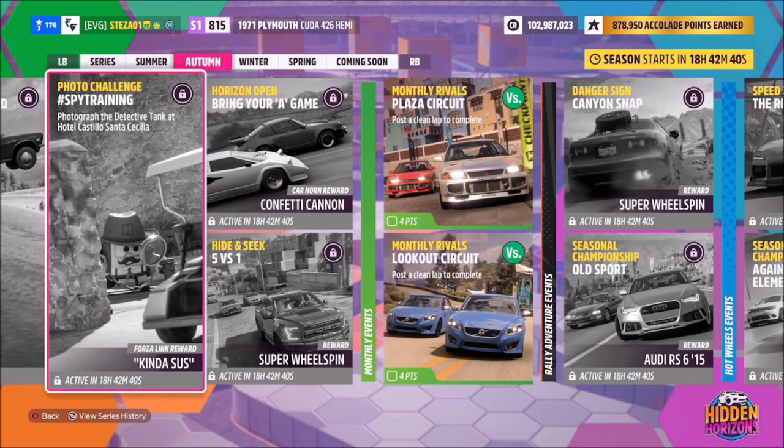Hello and welcome back to the channel. This week's photo challenge is called 'Spy Training,' which wants you to photograph the detective tank at Hotel Castillo Santa Cecilia. So without further ado, let's get stuck in.